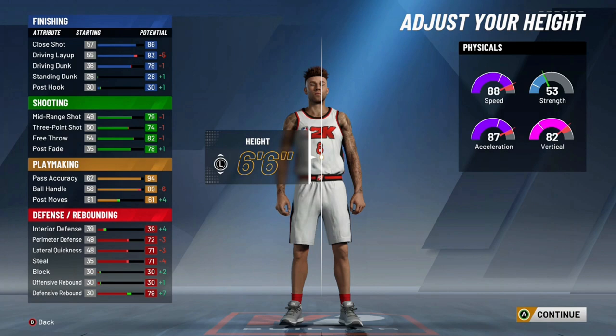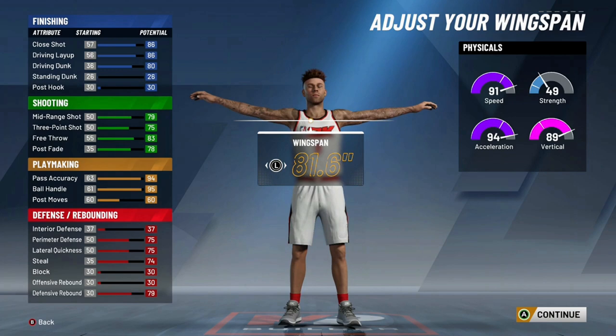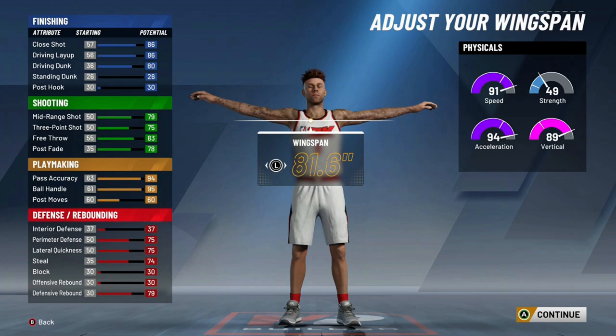The difference between 6'6 and 6'5 is pretty massive. The speed difference — you lose three speed, about five vertical, stuff like that. You just lose a lot of speed, a lot of acceleration, and a lot of ball handling — I think it's about seven ball handling. As far as your wingspan goes, you already have 95 ball control on this build.